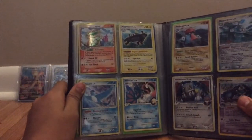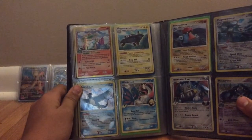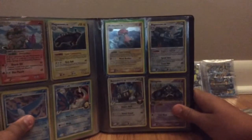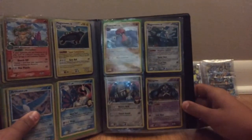Lucario holo, Magnezone holo, Articuno holo, Milotic holo, Probopass, Magnezone, Bastiodon, and Metagross holo.